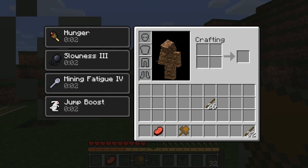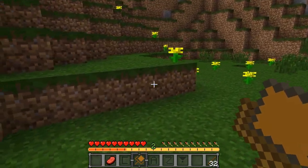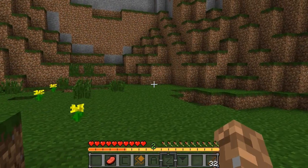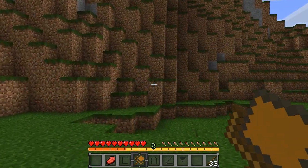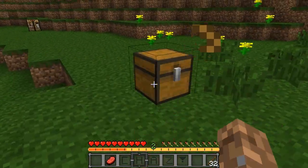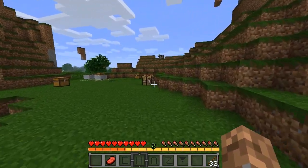Pretty much what happens is, as long as you have your chest in the chest transporter, you cannot jump one block and it takes forever to mine blocks. It's a really cool effect — it makes it realistic, because if you were carrying a chest it would be heavy and make it hard to mine and jump. The second you place it down, the effect goes away within a couple seconds.